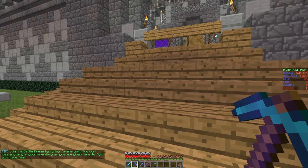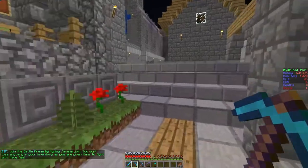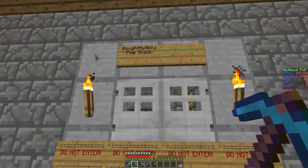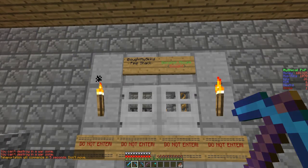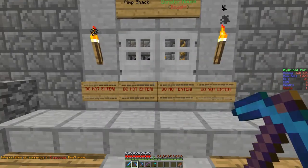Hey everybody, what is going on? This is Jamila the Killa, and forgive me, this is probably kind of laggy because I lag at spawn sometimes. As you can see, this is my house in the spawn area. So let me TP in there really quick — home base — and I will show you around to give you a little quick tour of things and such.